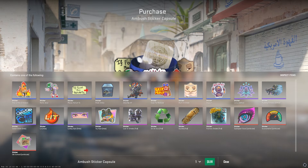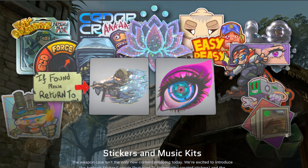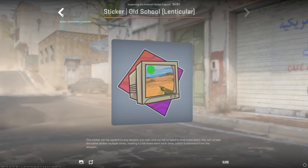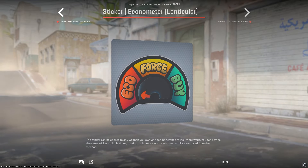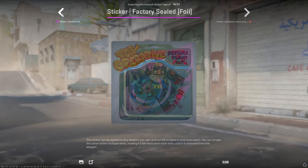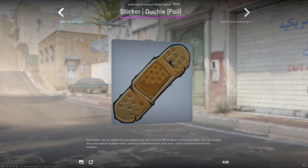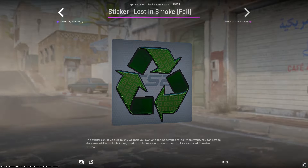We also have a new sticker capsule in game alongside six new music kits, with the sticker capsule available in the in-game store for $1. Valve did make sure to include lenticular stickers, and thankfully they didn't forget about them because they look incredible in CS2 alongside the holographics that are going to make for some really good crafts. Keep in mind, we'll have major stickers in about a month or so, so we're really going to be in a good place for crafting and stickers in general.